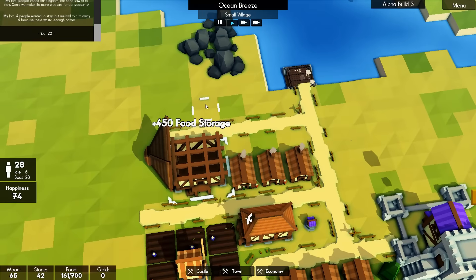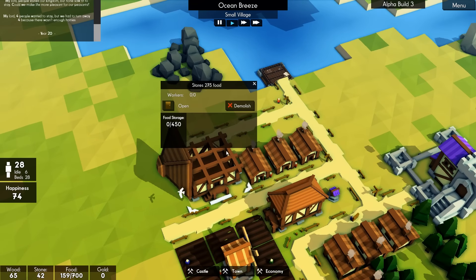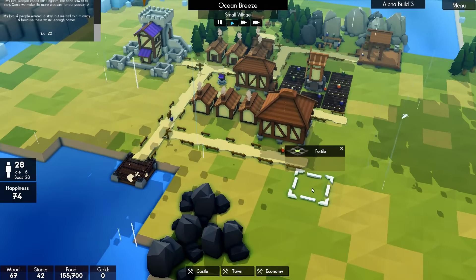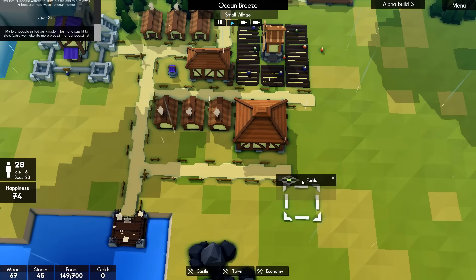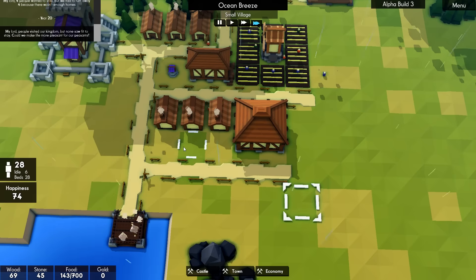There we go — so this one, yep, we can see our food in there. And this one is completely empty, so we've got all that extra storage now. So this is going to be farmland as well. That'll be our next step before we put more houses in. I think we're doing okay for food.